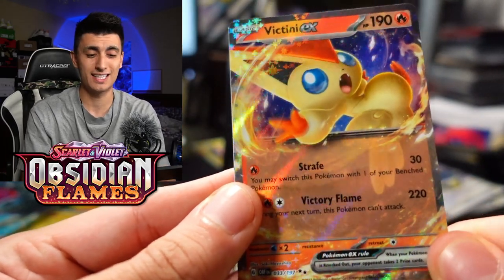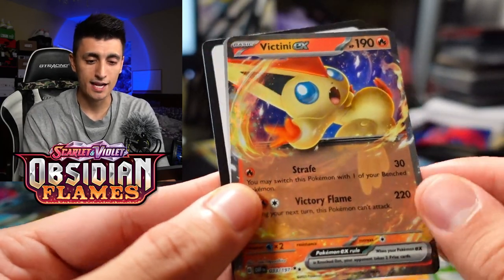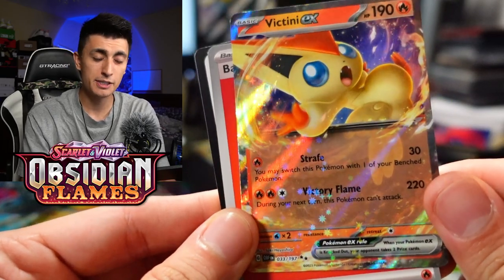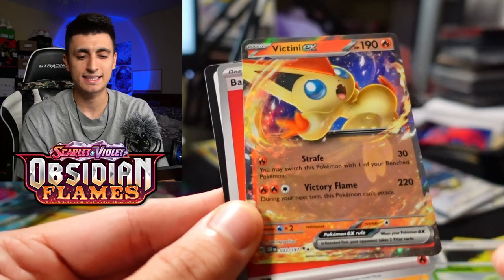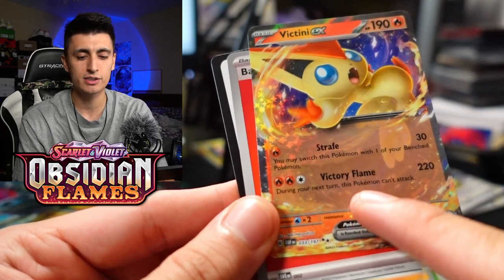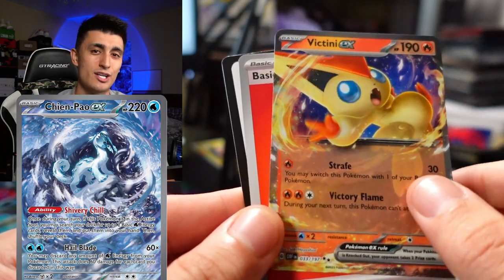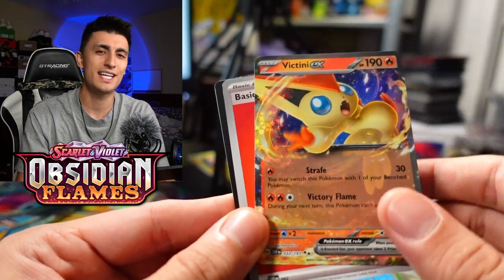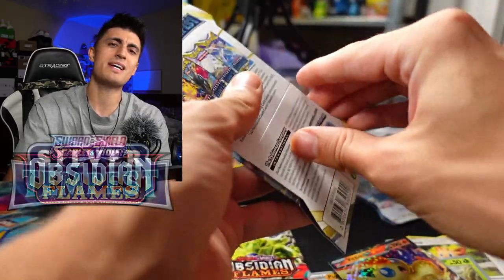Victini EX is actually pretty decent. Some Charizard EX decks are playing Victini EX because it has a one retreat cost, and the attack Victory Flame is enough to one-shot those pesky Chien-Pao decks for 220, and pretty much any V Pokemon out there. Victini EX — an unlikely hero for Charizard decks. Just in case you want some ideas, I've gotcha — always like crafting some fun decks.